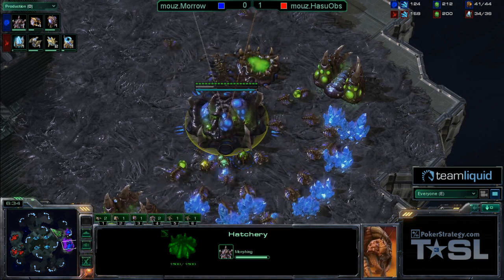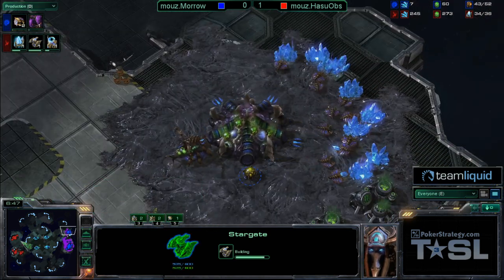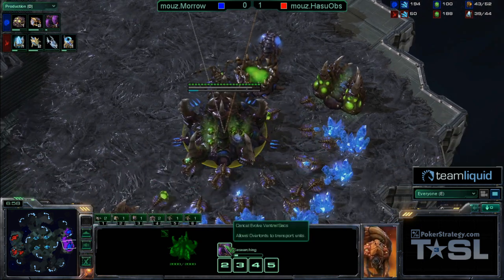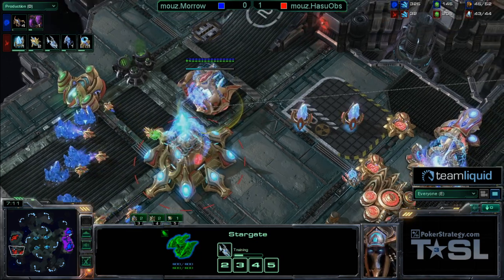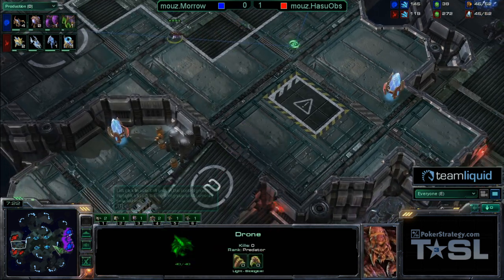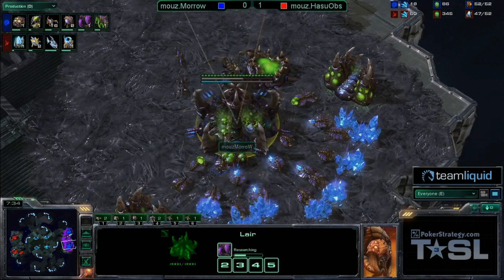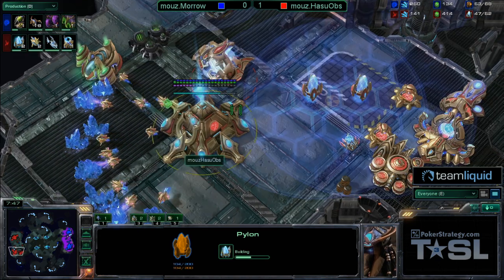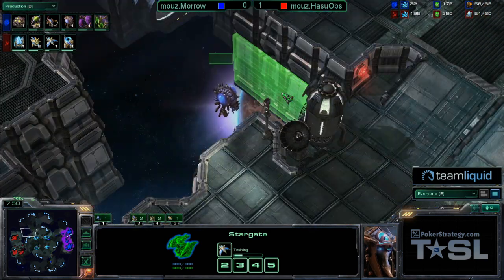There's still a drone inside Hasuabs' base only patrolling on the inside, so right now there's actually no knowledge of the Stargate. That is going to be painful — wait, forget everything I was saying, look at this: he's getting Ventral Sacs. That was an extremely fast lair. I was just assuming Morrow was going to be his same old self, but there he is with a little switch-up. We see that Void Ray getting Chrono Boosted, and if I'm Morrow I'm feeling at least a touch suspicious — there's really nothing at all in this base. Hasuabs finally realizes this drone is just on vacation and brings a Stalker up. He sees the Void Ray, he sees the Stargate — maybe he should have just let the drone live.